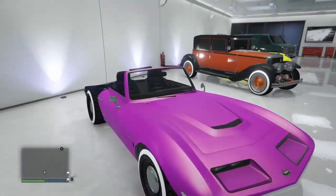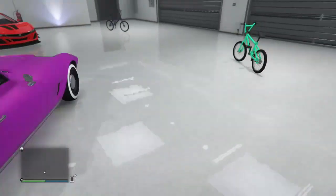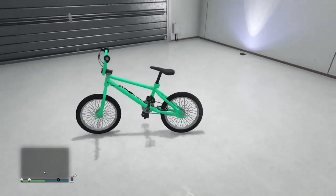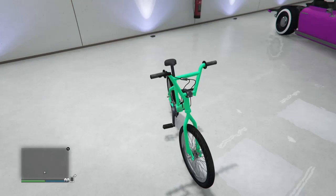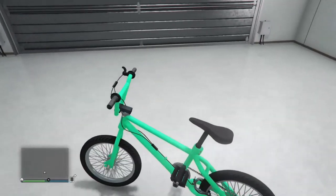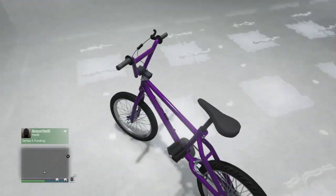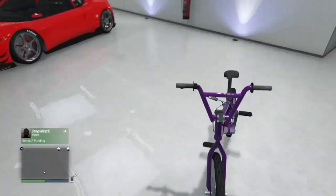Over here we're going to have the topless Casco with a purple shiny color — I think it's pretty cool, got the North Yankton plate. Here we go with the fluorescent mint green — sorry guys, I'm tired, excuse how I'm talking. Here we go with the purple BMX — this thing is pretty dope.